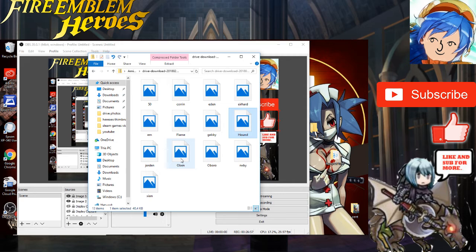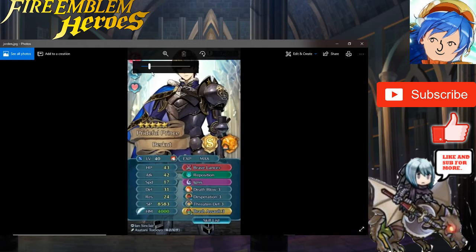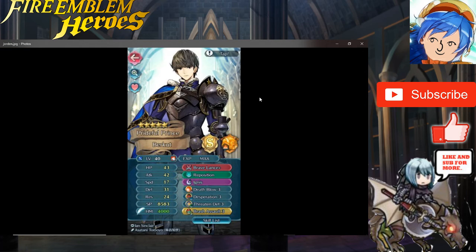Next up is Jordan from Amino, who sent in his Berkut. When I first saw him I thought he'd be cool, but then they gave him Recruits Lance — like why would they give him a generic lance when he has his own special weapon? Anyway, Berkut is a Grand Hero Battle unit so all his stats are neutral: 43 HP, 42 attack, 17 speed, 31 defense, and 24 res. He gave him Brave Lance, Reposition, Ignis, Death Blow 3, Desperation 3, Threaten Defense 3, and Brash Assault 3.